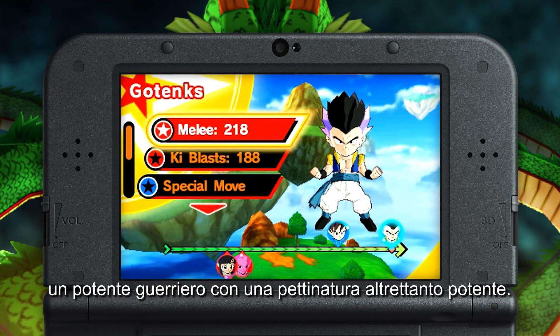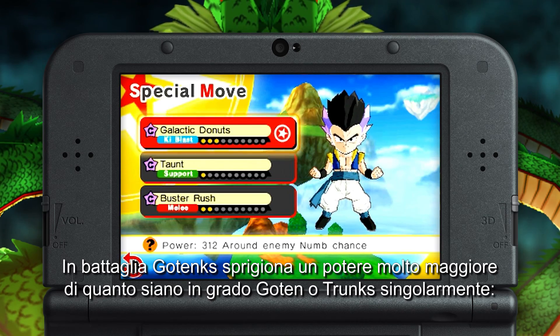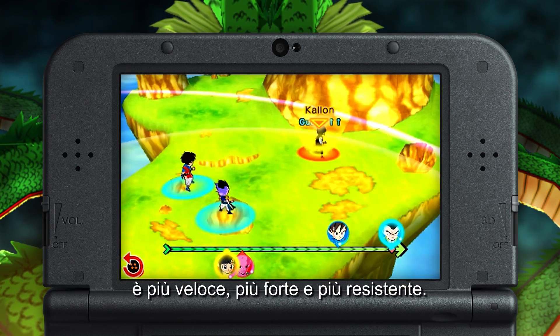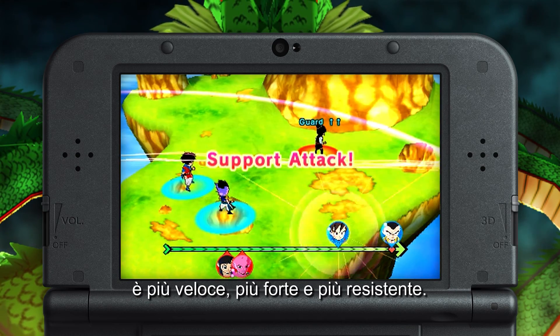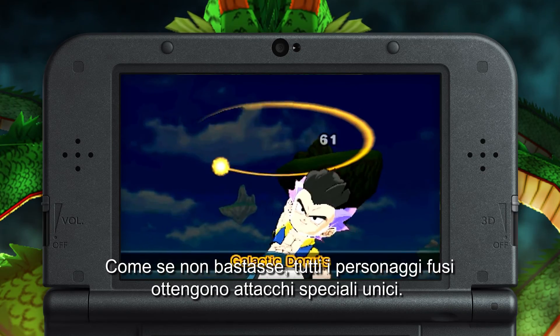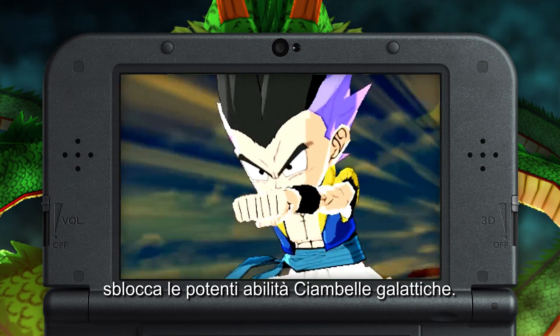Gotenks is a powerful warrior with an equally powerful hairstyle. In battle, Gotenks wields far more power than either Goten or Trunks can handle separately. He's faster, stronger, and more resilient. What's more, all fused characters gain access to unique special attacks — in this case, becoming Gotenks unlocks the all-powerful Galactic Donuts skill.